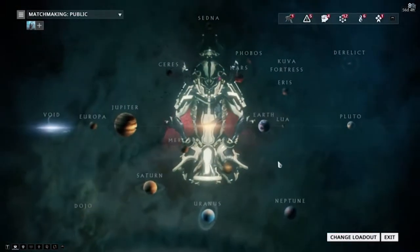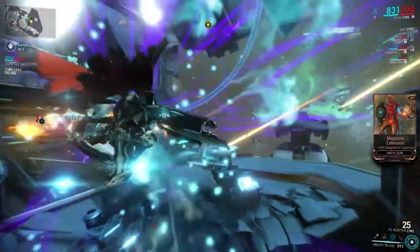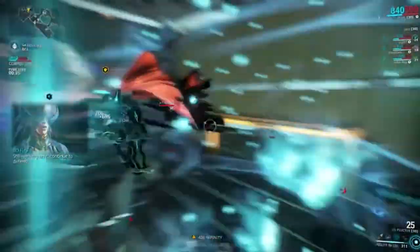Step 2: To get the cryptographic ALUs, you can go to Neptune and the node Celosia, an archwing mission, and usually you can get enough to make at least 2 Razorback Cyphers per run.